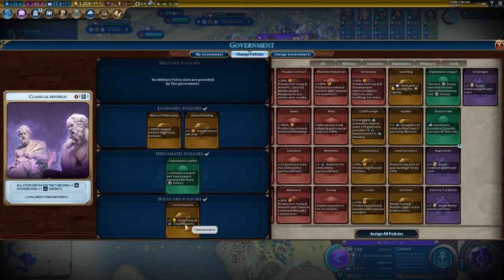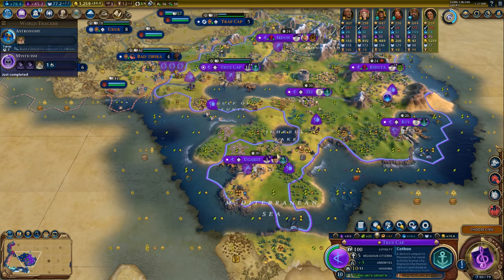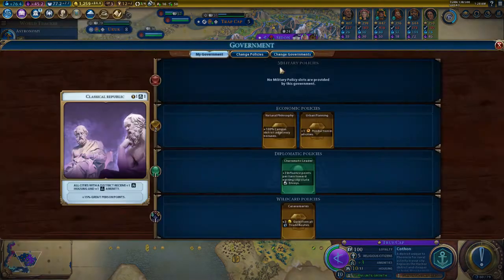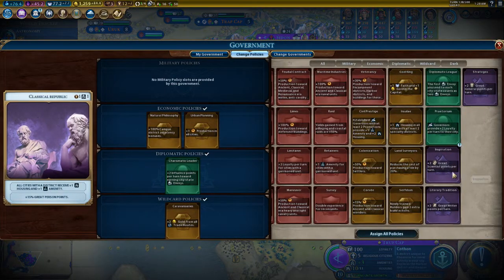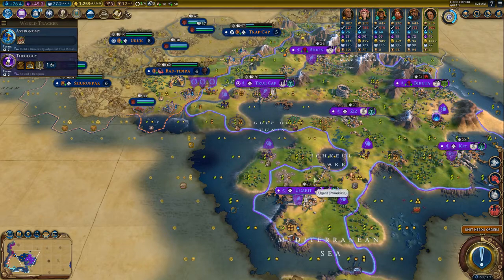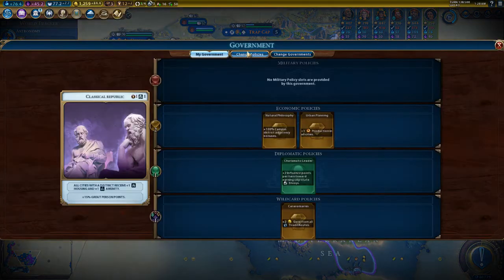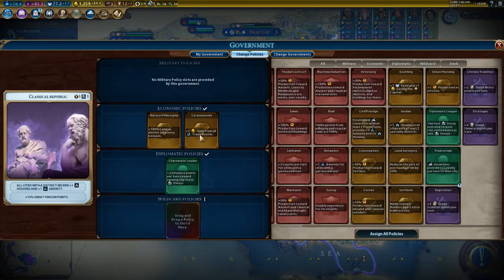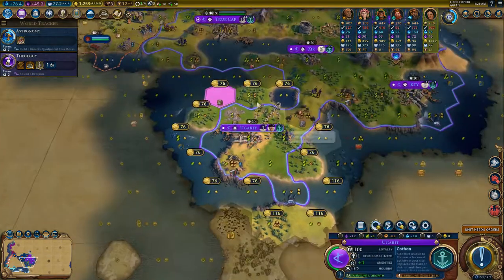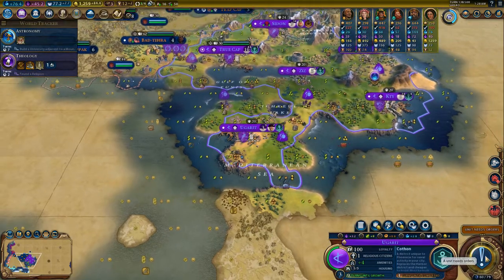Do we need any production? In two turns we need all the stuff. Let's keep it like this. We could get the cheaper tiles — let's wait for next turn.